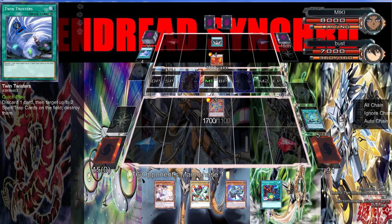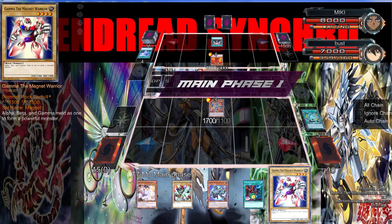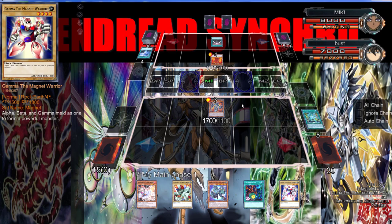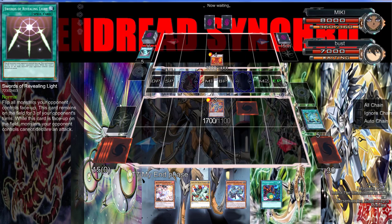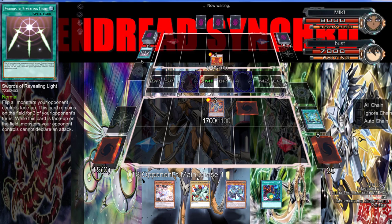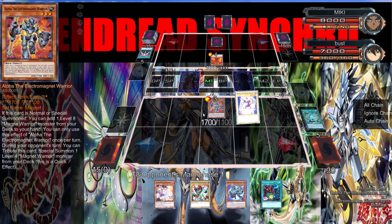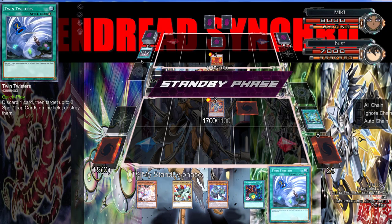I know Moon Mirror Shield is coming. I want to start setting but I feel like if I set, he's going to have Raigeki or Dark Hole. I feel like it's happening. But we won't be sitting with this for 30 minutes, I can guarantee you that. Alright, so there we go — I can't special summon something, but alright, we're fine.